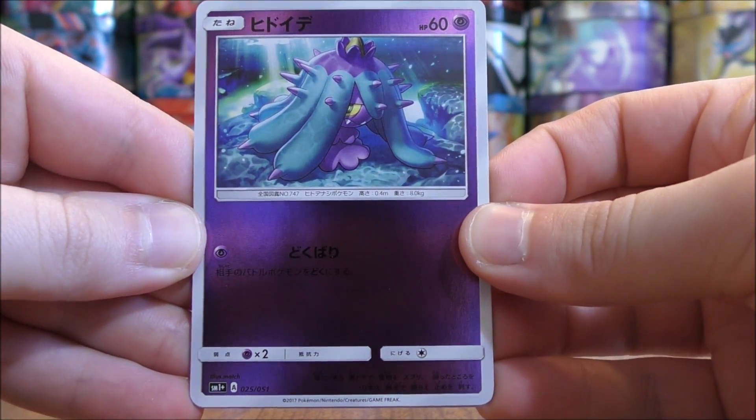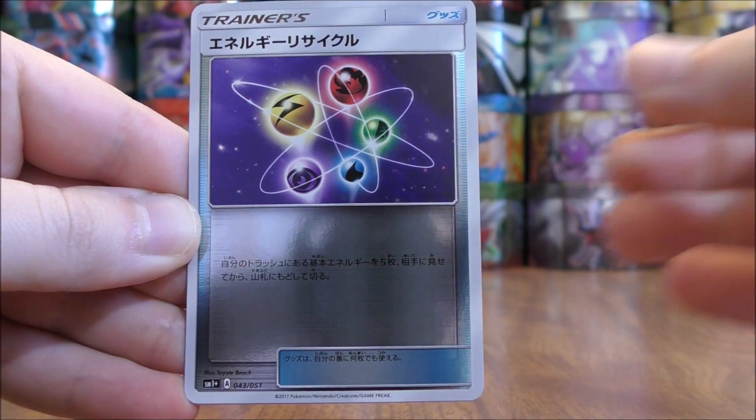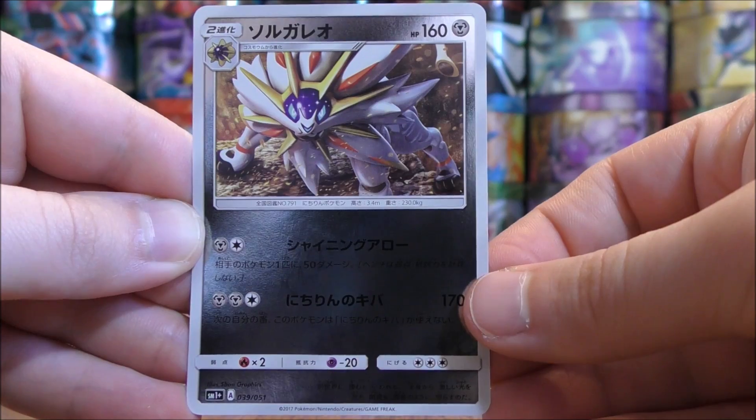Mareanie to start this pack. There's a Litten, Energy Recycler, Fairy-type Energy, and the final card would be a Solgaleo.